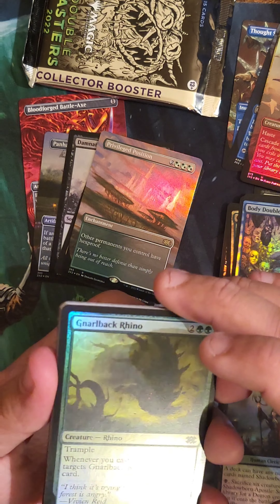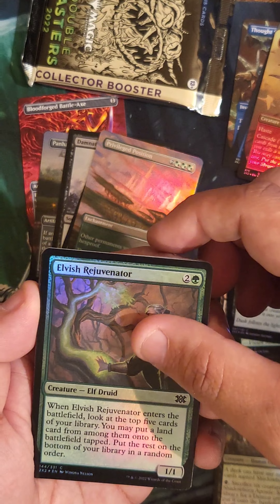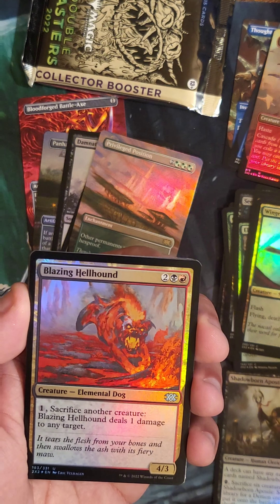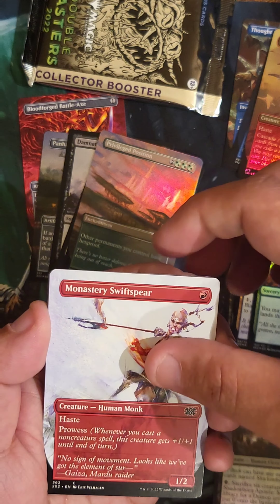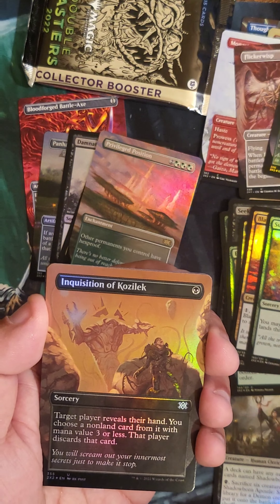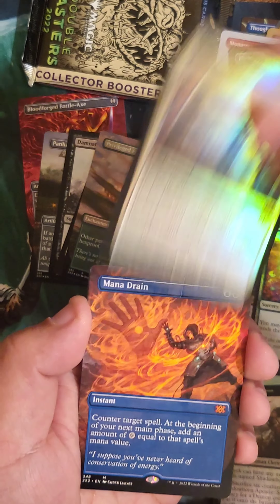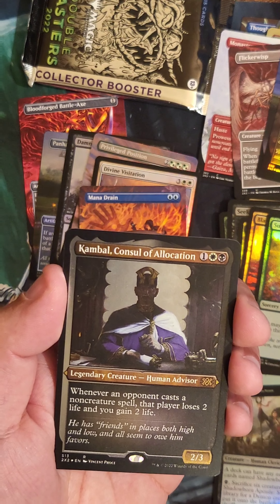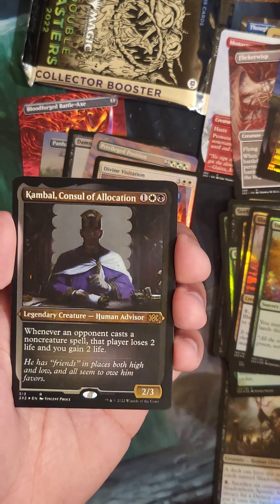Come on, got two packs left to pull something really awesome. Gnarlback Rhino, Seeker's Squire, Elvish Rejuvenator, Glow-Spore Shaman, Winged Coatl, Blazing Hellhound, Summoning Bloom — I know a couple of my buddies really like this card — Monastery Swiftspear. Going to the Full Arts: Flickerwisp — like I said, beautiful art. Kasali Pride Mage, don't care for that one. Inquisition of Kozilek. Divine Visitations — not a rare or mythic I'd care to see again. Mana Drain — definitely a great pull, love Mana Drain. Combustible Gearhulk — that's actually a really cool card, but not in foil etched or even in this pack, though it's a good rare to play.